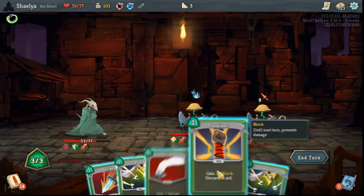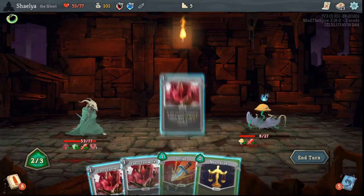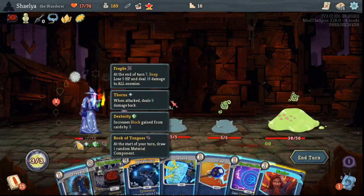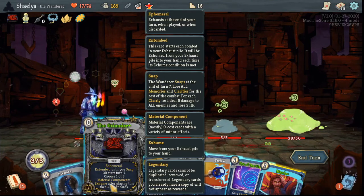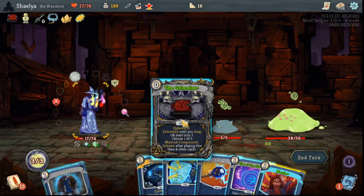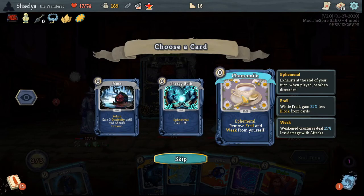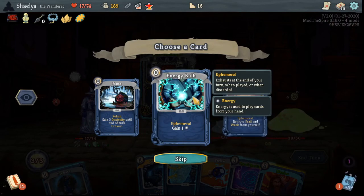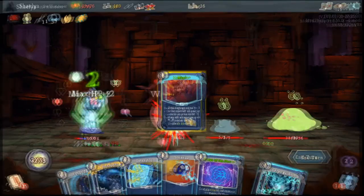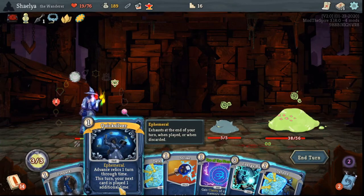Playtesting is extremely important. It not only helps to find these sorts of bugs, but also helps with balancing your content. I'll probably talk a bit more about my balancing process in next month's video — hopefully by then I'll have an actual process. I'm going to be working on implementing the red and green cards I've thought up, and trying to come up with relics for the colors. Go ahead and give the video a like if you're finding this series helpful or entertaining — I'll see you again in June.